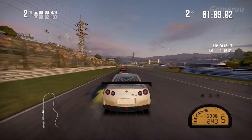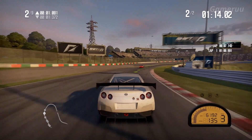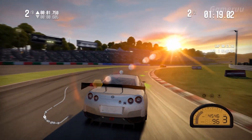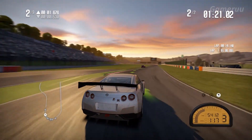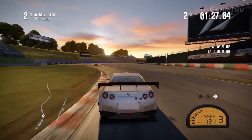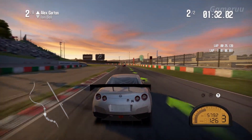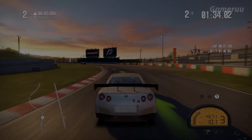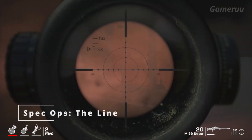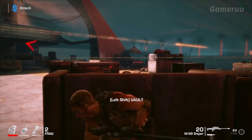Last lap! You've got this! All right! Try to find a good rhythm through the S's! There he is, left side! He's dead! They're coming out of the building! He's going for it, on the balcony! Take him out! Taking him down!